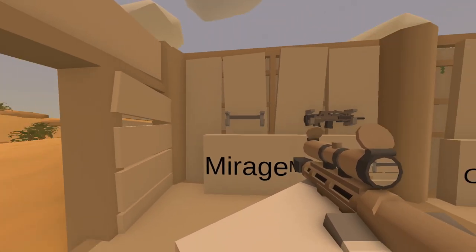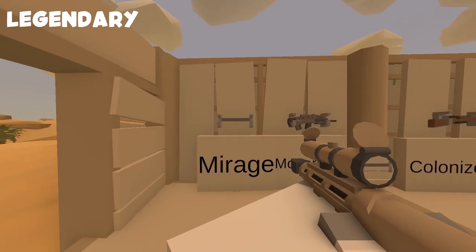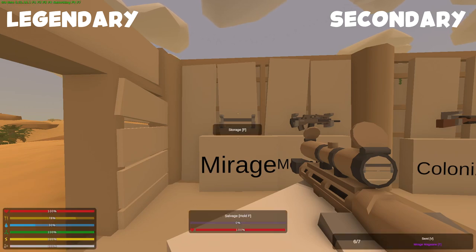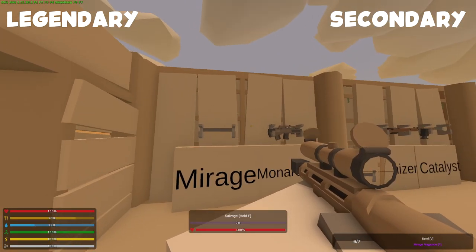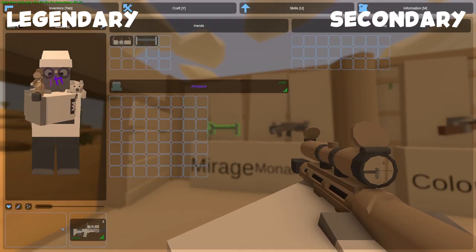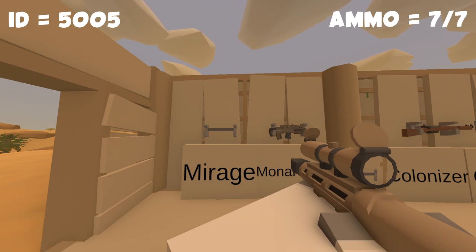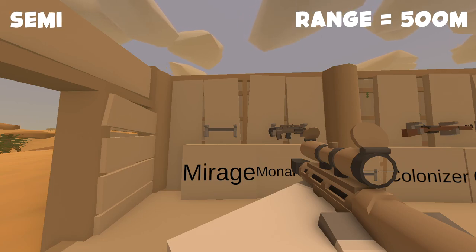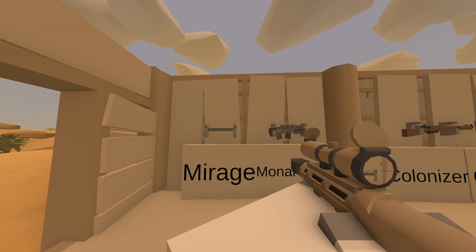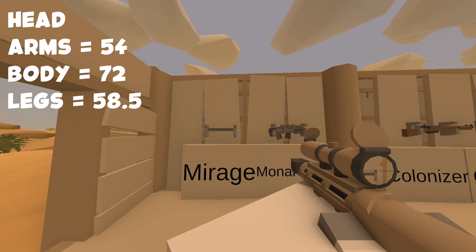So first over here we have the Mirage. Now this gun is a bolt-action rifle chambered in high-caliber military. Its rarity is legendary and it is a secondary gun. Believe it or not, this sniper is only a secondary gun — you could put it in main, but imagine you have a normal auto gun and then you have this as a backup. Its ID is 5005. Its maximum ammo capacity is 7, and it can go from safety to semi. Its range is 500 meters, which is a lot. It takes tactical attachments but also comes with an inbuilt 8x scope. As for player damage, it gives 58.5 to the legs, 54 to the arms, 72 to the spine, and 99 to the head.